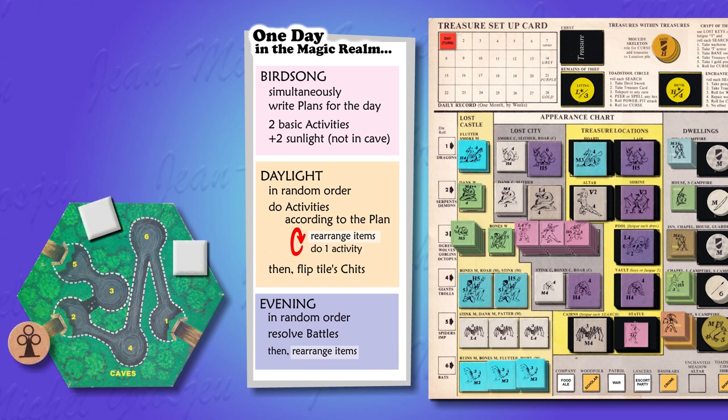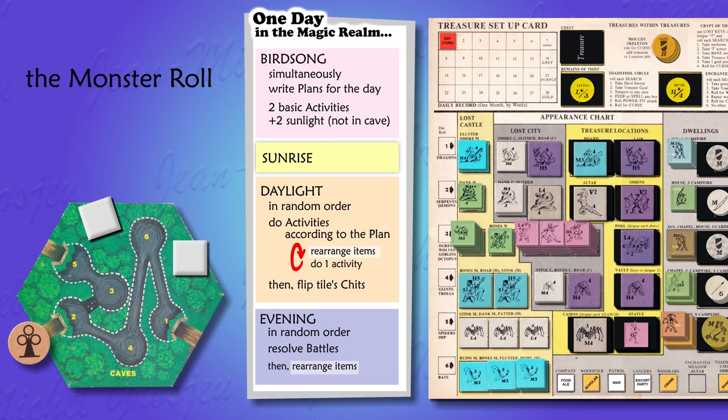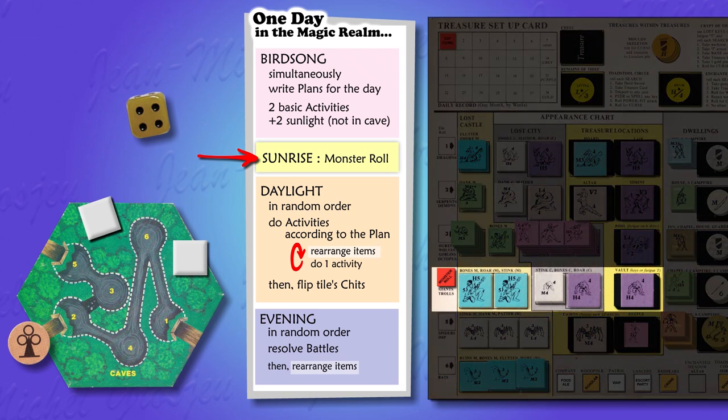What makes monsters actually appear on the map is the monster roll. The monster roll happens at sunrise — a game phase wedged between birdsong and daylight. Any player rolls one die, and a special monster roll token is put on the setup card to show what will be the active row for the day. With a roll of four, for example, the active row will be the fourth, meaning only monsters on that row can spawn on the map that whole day.